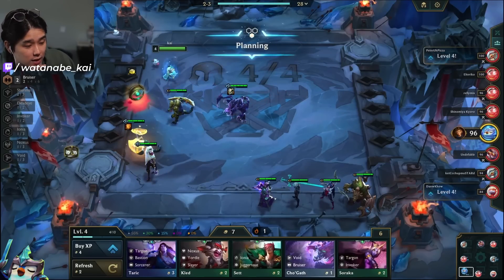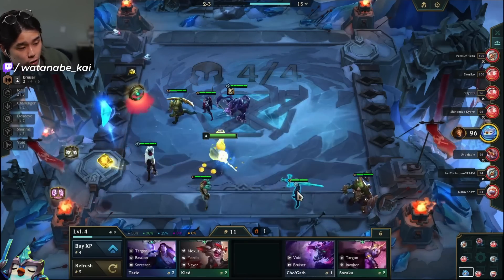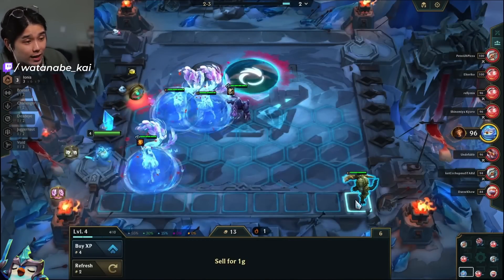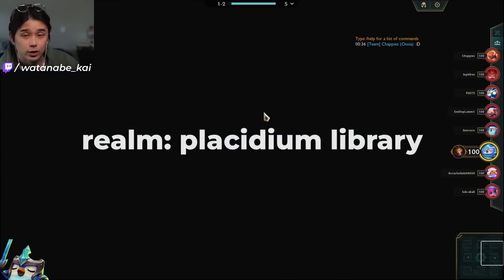Even though our board looks a bit wonky right now, we're still playing three upgraded units — you can't really complain. We get the win here which is really nice. Going into 2-3, we're given Set, Kled, Taric, Cho'Gath, and Soraka. At this point we definitely want to make 10 gold. We're going to play Set in instead of Renekton — and our level 5 board is already decided: Cho'Gath 2, Renekton, and Jhin carry with the Ionia start. Very good setup for Stage 2-5 and above.